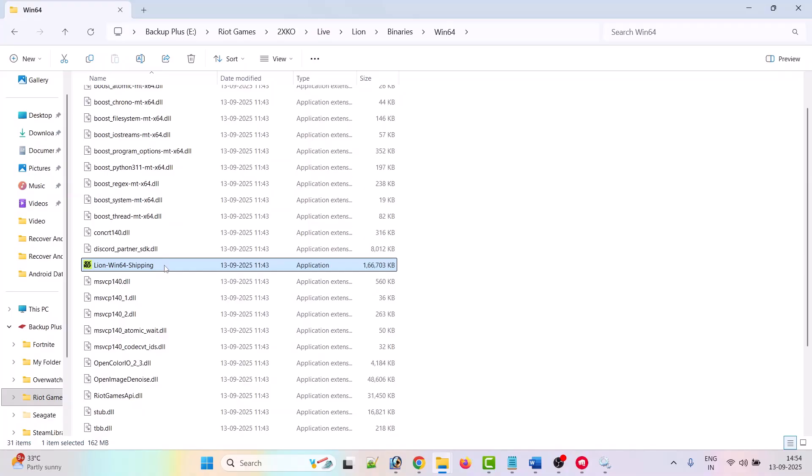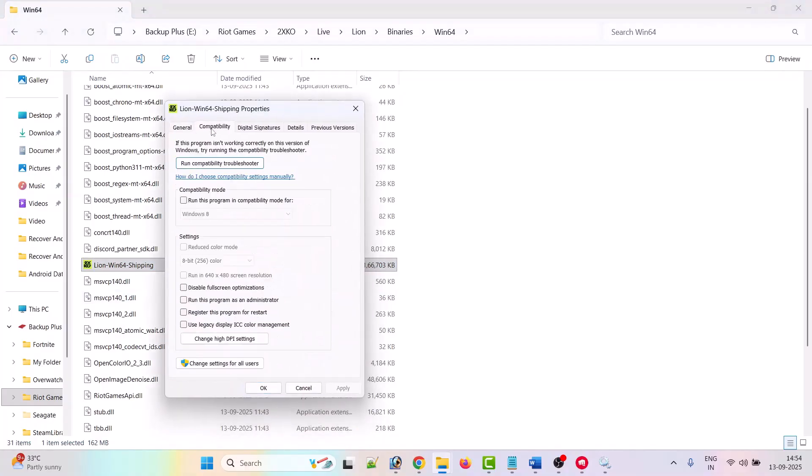If not, right-click on it, go to Properties, then go to the Compatibility tab. Tick-mark 'Run this program as an administrator,' hit Apply, OK. Launch the game from the installation folder and check if that fixes the issue. If not, in the Compatibility tab, tick-mark 'Run this program in compatibility mode for' and select Windows 8, hit Apply, OK, then launch the game and check.